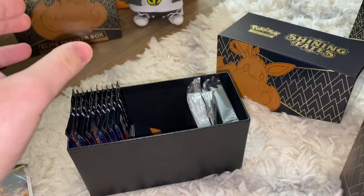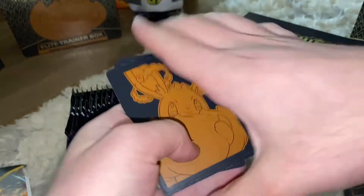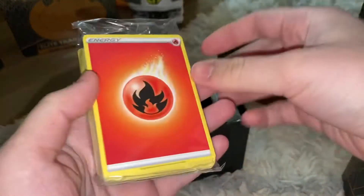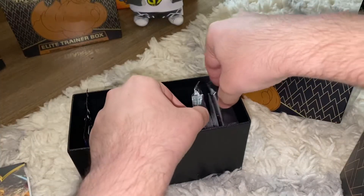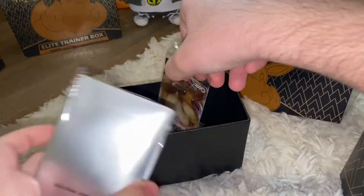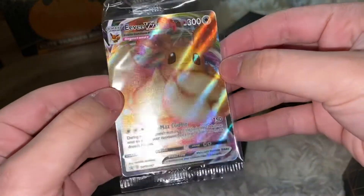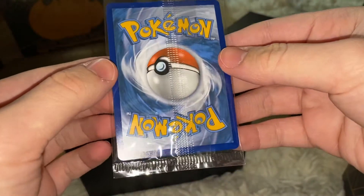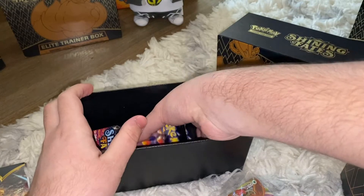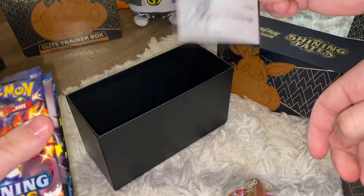We're going to be looking at the packs last. Here are the dividers — these look like a bunch of energies, so we're keeping them sealed. There's the Eevee promo, and there are the sleeves. There's the Eevee VMAX promo — our very first Pokémon card from Shining Fates! And there's a code card too.